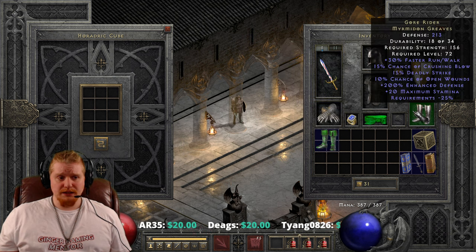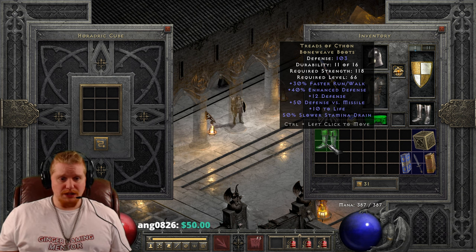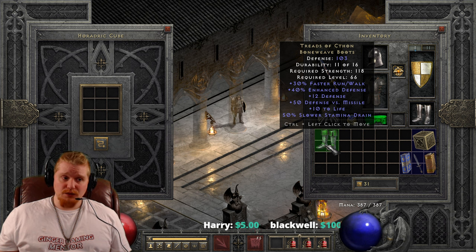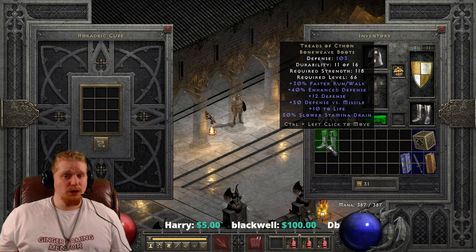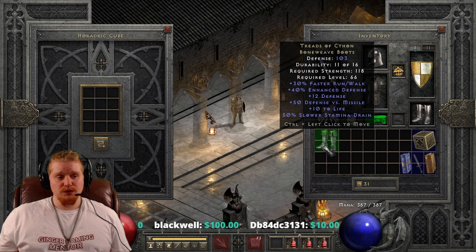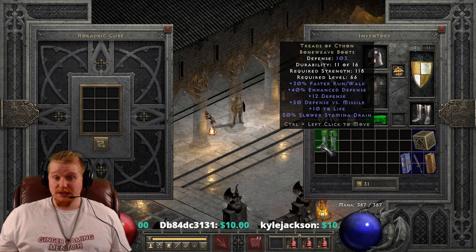At this point you don't have any issues with stamina anymore, and the defense isn't even that amazing. They're okay, but they're not like the Gore Rider Myrmidon Greaves, which are 213 defense, which is quite a bit more. All in all, the Treads of Cethon really shine in their original form. They are great for low-level characters. The defense versus missile actually comes in handy quite a bit versus the Skeleton Archers and Spear Cats of Act 2. Level 15 is right about the time when you start to get to Act 2 and make your way through.